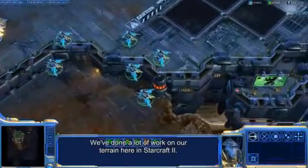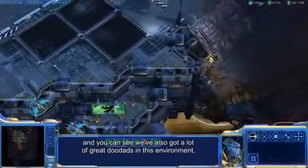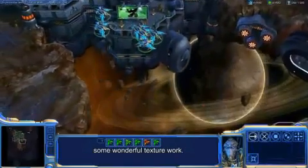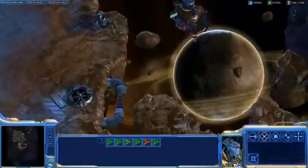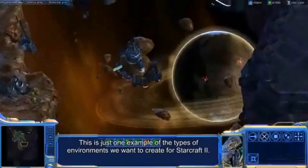We've done a lot of work on our terrain here in StarCraft II. We've got our space platform here, and you can see we've also got a lot of great doodads in this environment — some wonderful texture work. You'll notice we've got a planet there in our deep sky in the background, and there are some asteroids floating in the distance. This is just one example of the types of environments we want to create for StarCraft II.